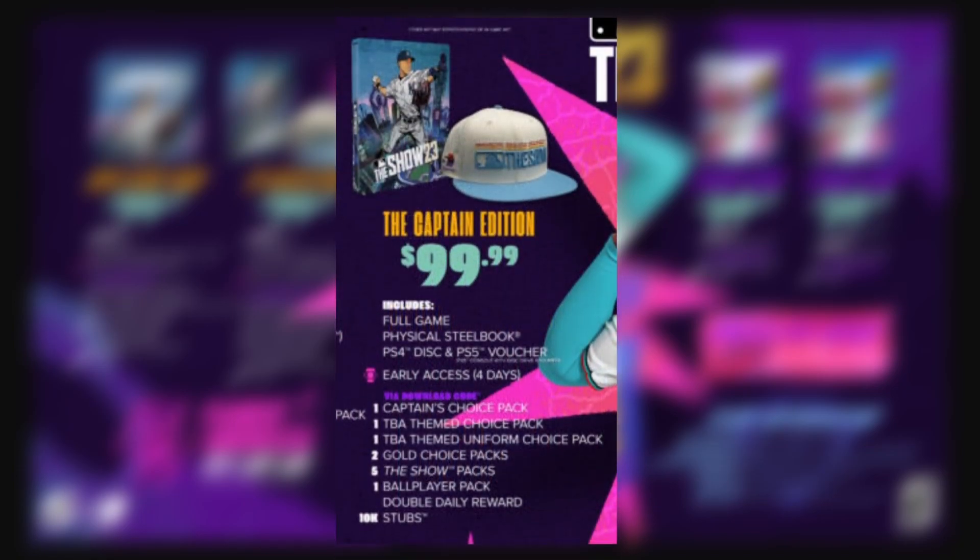The captain's edition is more about the physical stuff — you'll get the steelbook case, the hat, and vouchers for the game, plus early access. But in terms of in-game content, instead of 30,000 stubs you get 10,000, instead of 20 The Show packs you get five, and instead of five gold choice packs you get two. So the captain's edition is more for those who want the physical items rather than diamond dynasty content.